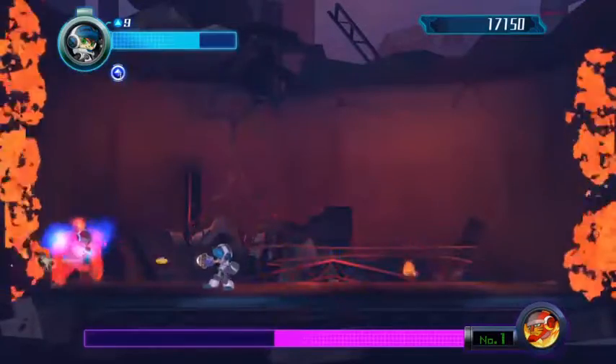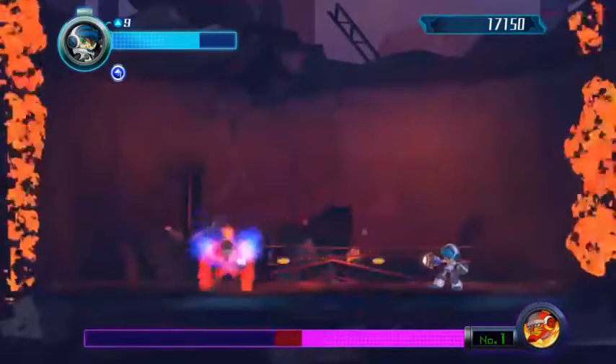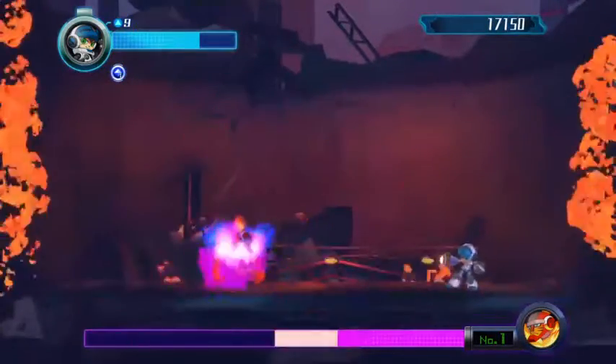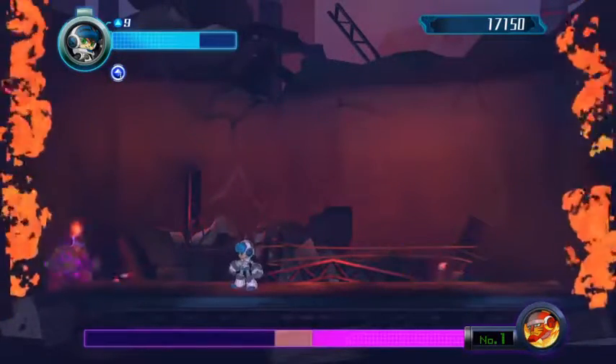Okay, when he gets to half health, he's going to be in a blue aura. If you go near him and get caught in that aura, he will kill you. But otherwise, he's pretty much the same as the earlier phase.